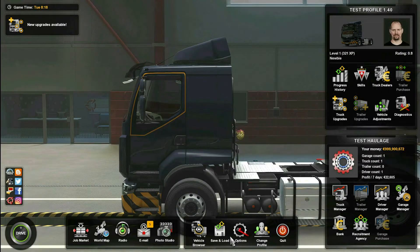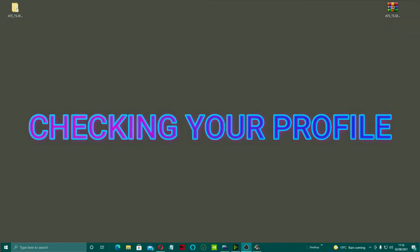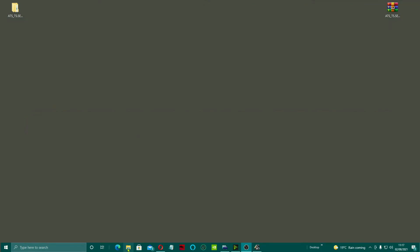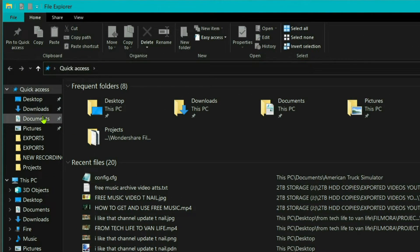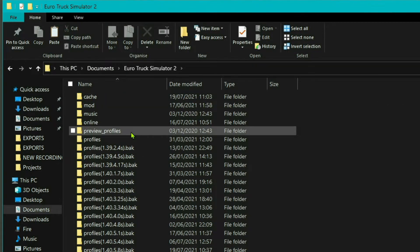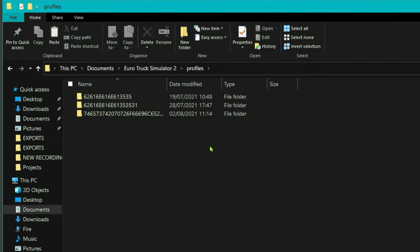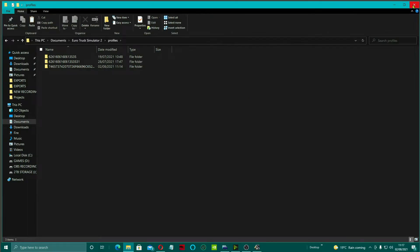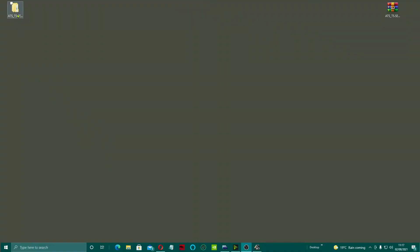Then all we need to do is Alt-Tab out of the game. Come down to File Explorer, open it up, go to Documents, go to your Euro Truck or your ATS folder, go to Profiles, and check which one has today's date. That way you know which profile is the right one when the numbers come up in the actual TS tool.